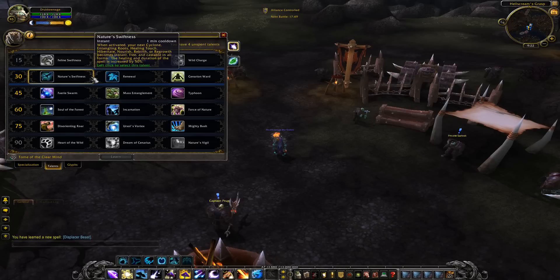Nature's Swiftness: when activated, the next Cyclone, Healing Touch, etc. becomes instant, free, and castable in all forms, and the healing and duration of the spell is increased by 50 percent. That could actually be nice with Cyclone in PvP. It sounds a lot like Nature's Swiftness in current play except for the 50 percent bonus — it's been tweaked to make it slightly better.